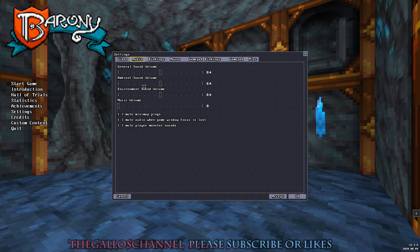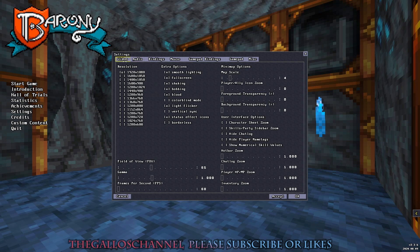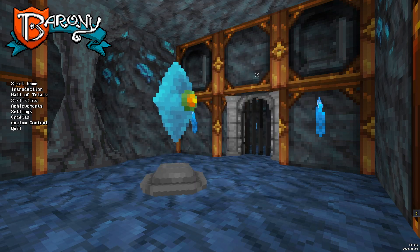Let's check out the settings first. This is a review — we're doing key points and a rating of this game. I'm going to show you all the options first, the boring parts, and then towards the credits, everything we can find. So sit back, relax, grab your coffee, and let's enjoy this game called Brownie, by developer Turning Wheel.